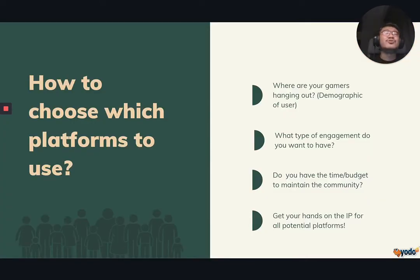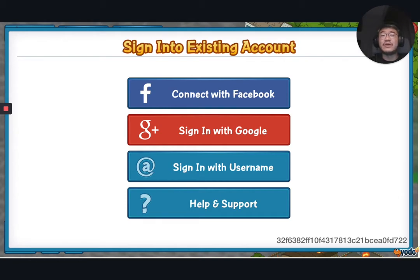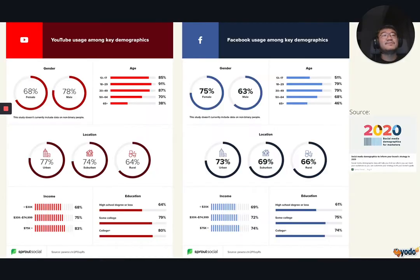Tip number two: how do you choose what platform to use? Choosing a platform is very subjective, and there are many different factors that will affect your final decision. I'll share some guiding questions. First, where do your players actually hang out? An important rule of thumb for community management is to be where your audience already is. If you ask players to join a platform they are not familiar with, you'll probably be managing a very empty community. Analyse your game's player profile and compare with different platform demographics.